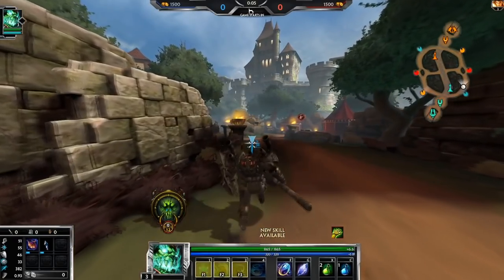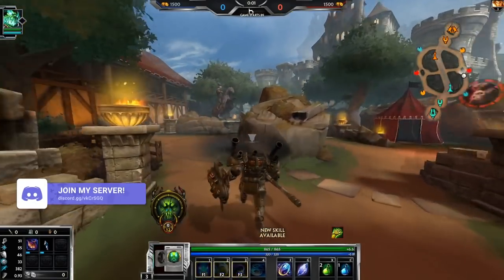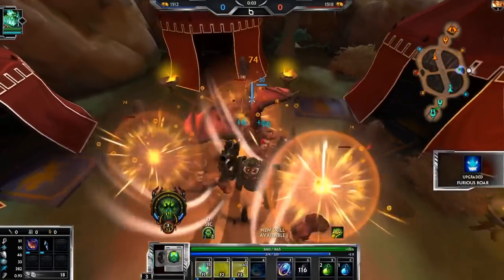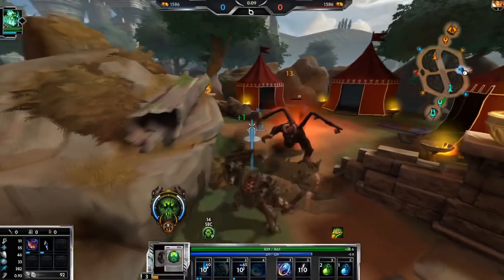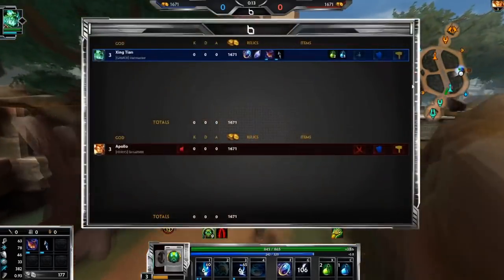With Beads you can at least initiate with your leap, and then if he mezzes you, you can just chase him down and kill him. I've found that if you're a guardian against Apollo, you need Beads at least in the late game. Starting at red buff works perfectly fine here — I tend to usually start blue, but starting red is fine.